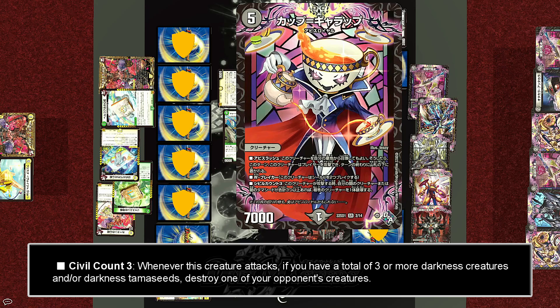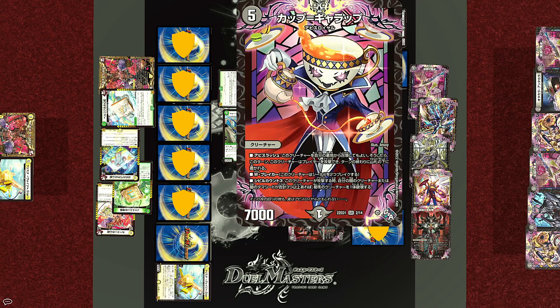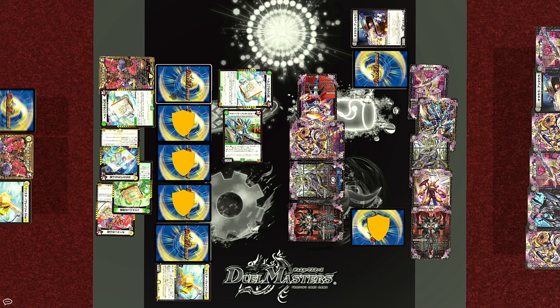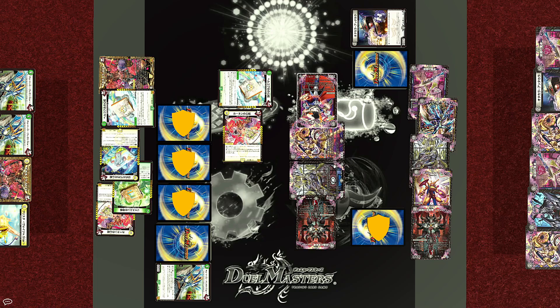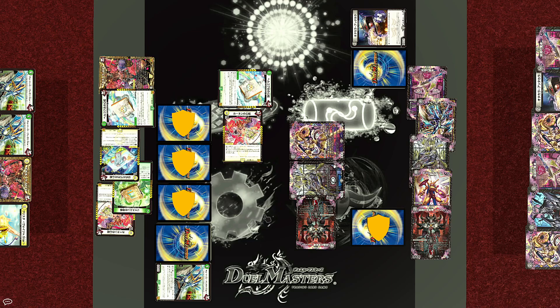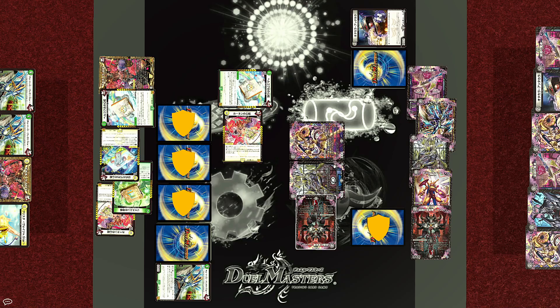With Abyss Rush, Cup Gallop attacks aiming for Joe's shields. Note that Abyss Rush doesn't allow you to attack opposing creatures — you must go for the opposing player or their shields. When this creature attacks, Civil Counts Three: if you control at least a total of three darkness creatures or Tamashids, destroy one opposing creature. The target chosen is the blocker, Krista Voyager Star. But again, with Star Evolution, only the top is removed and the Tamashid remains. Cup Gallop is a double breaker, so it goes for Joe's upper two shields — double break, no shield triggers. Joshin is a double breaker, but Bell was summoned this turn and has summoning sickness, so Wyn doesn't have lethal. Instead, he uses Joshin to attack Gregory Star — and with Star Evolution, only the top is removed. Turn end. At the end of the turn, because Cup Gallop was summoned with Abyss Rush, it is returned to deck bottom. And what's especially notable: since Wyn now has less than four darkness creatures or Tamashids on his field, Jashin reverts from a creature back into a Tamashid, so he cannot be attacked and cannot be affected by creature-targeting effects.